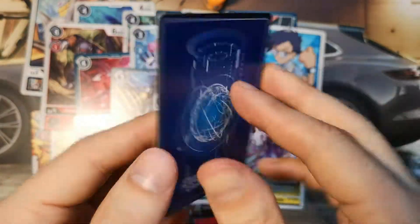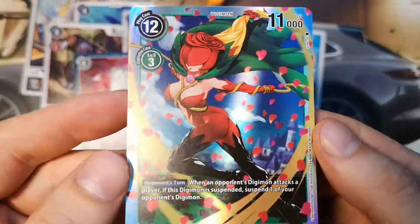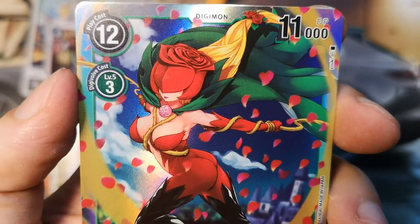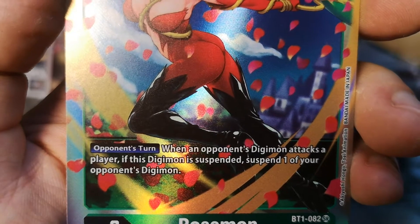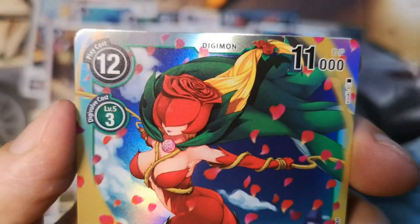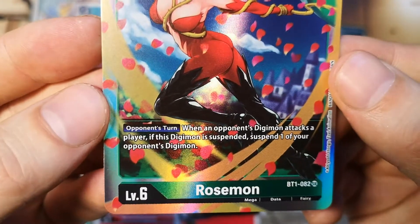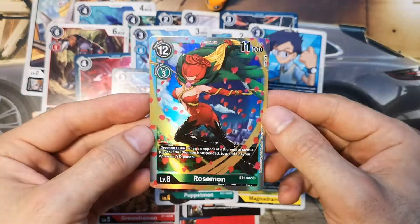And the last card for the video is Rosemon! This isn't the Rosemon alternative art, but this is still a Rosemon super rare. We hadn't had this one, though we had the Rosemon alternative art in one of my first videos — go check that out. Just look at this opponent's turn effect: when an opponent's Digimon attacks a player, if this Digimon is suspended, suspend one of your opponent's Digimon. 11,000 DP, play cost 12, digivolution cost only 3 for a Mega Digimon — Mega, Data, and Fairy type. Wonderful and beautiful card.